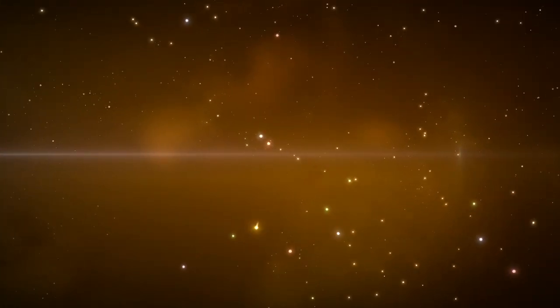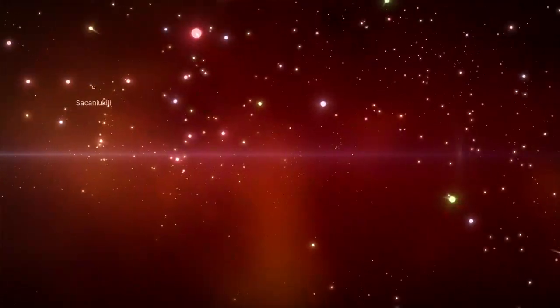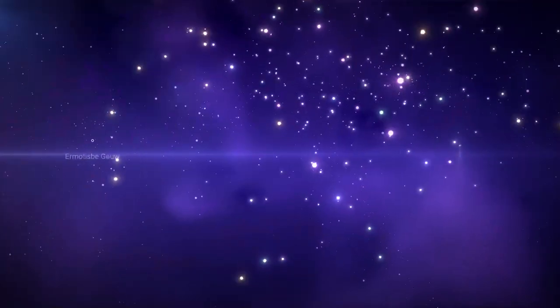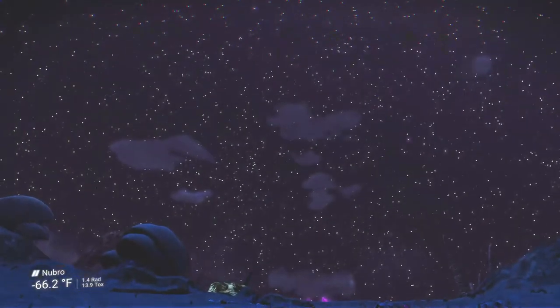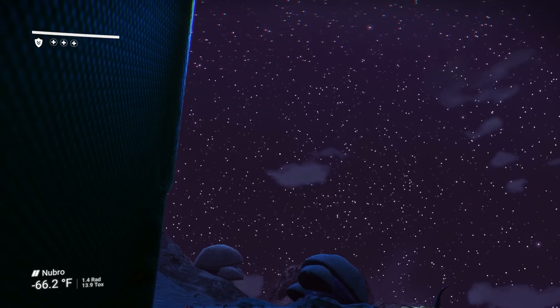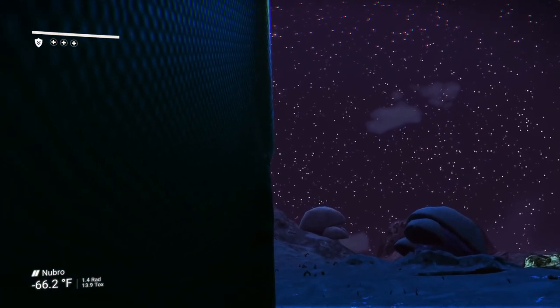I'll mention things you want to hang on to and shouldn't sell. You will need money at the very beginning, so pick up some technologies. Instead of around 400 ionized cobalt you only need about 175, so it's a lot less to complete. The starting planet is nothing like the original from six months ago — now we're on a cold world, and it's dissonant.